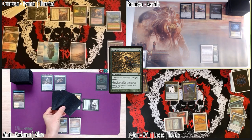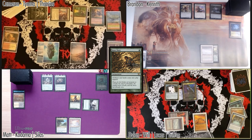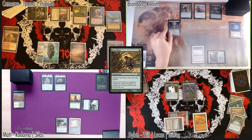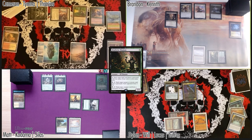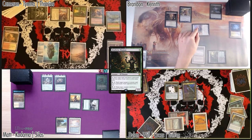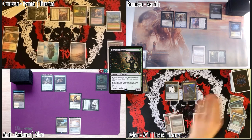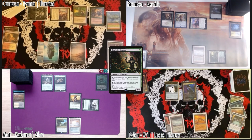Untap, upkeep, draw — three cards for Cameron, seven for the others. I will play a Deathrite Shaman. I'm going to go to combat — coming in at Dylan with an exalted trigger. No blocks — take two, going to 32. That's my turn. Untap, draw — I have a Plateau that'll come in tapped.